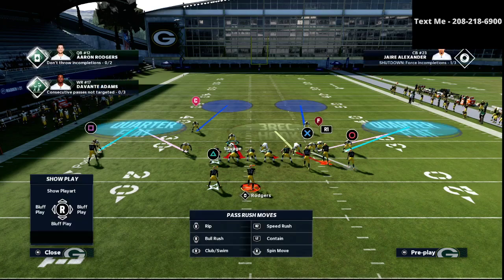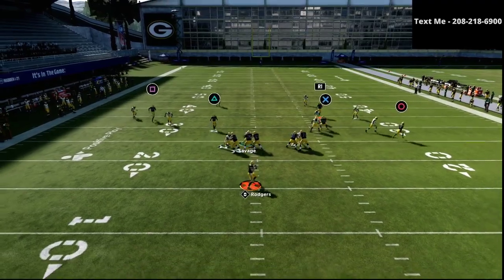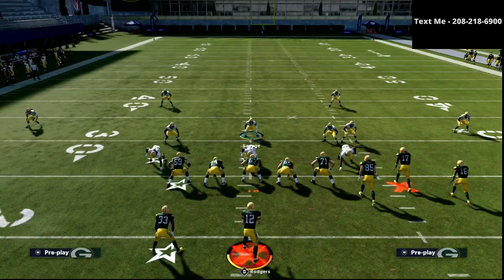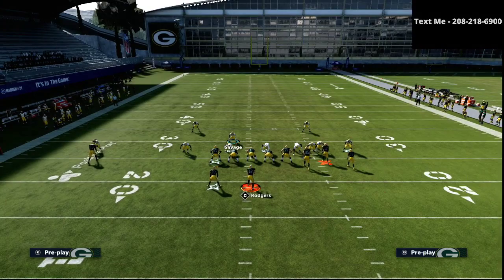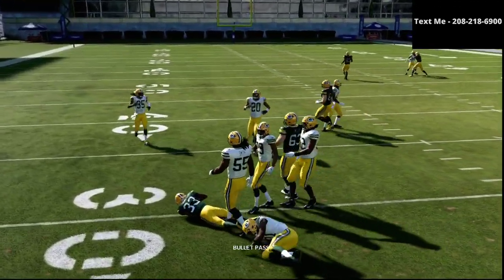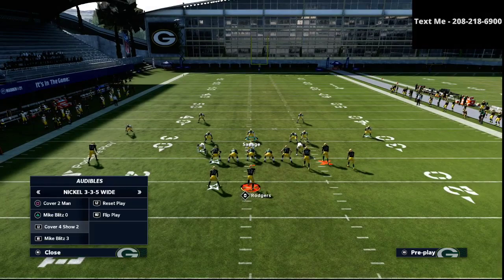One problem is that if the running back goes on an option route, it's a fairly consistent read. The purple hook zone won't cover him immediately — it'll come to him later in the play. As a user, you need to start at the running back, then come off of him, and your defender will come over and at least play it. They might hit it for 5 to 10 yards, but our philosophy is to make everything look the same, force the opponent to play left-handed, and play a bend-but-don't-break style — keep everything in front of us and don't give up the big play.